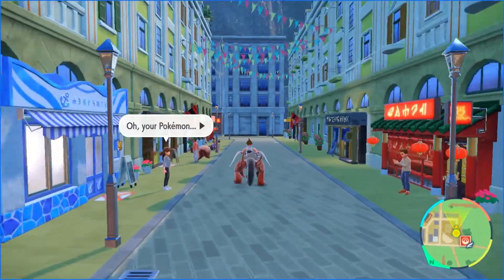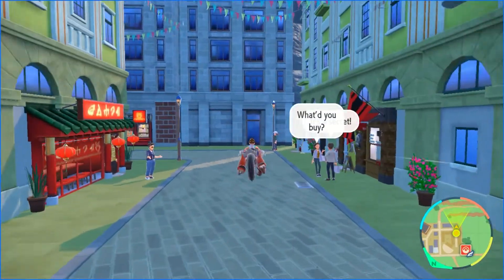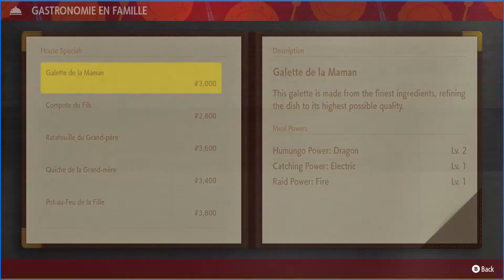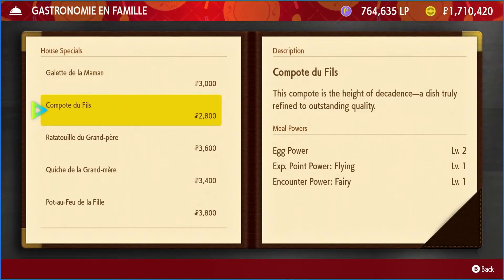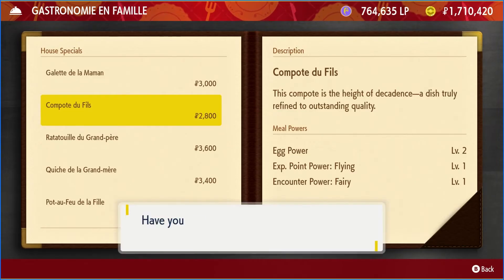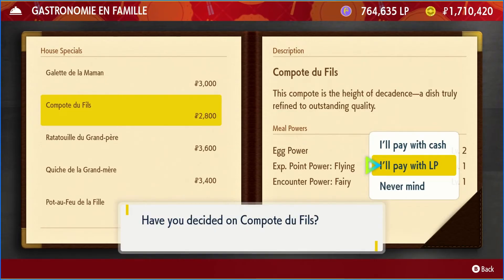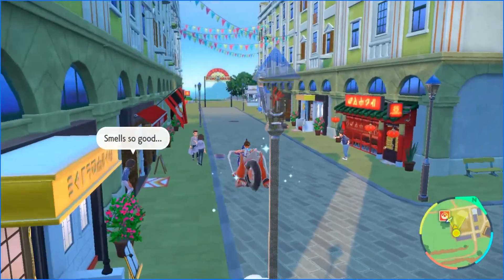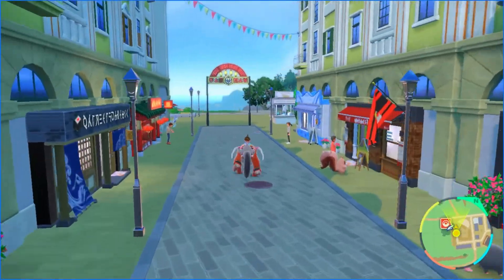Once you're on the west side of the city, go down this little walkway runway and at the very end there'll be a restaurant. It's usually the second option — right here is an Egg Power Level 2 boost. I'll buy that using LP so I don't have to spend money. It gives you Egg Power Level 2.